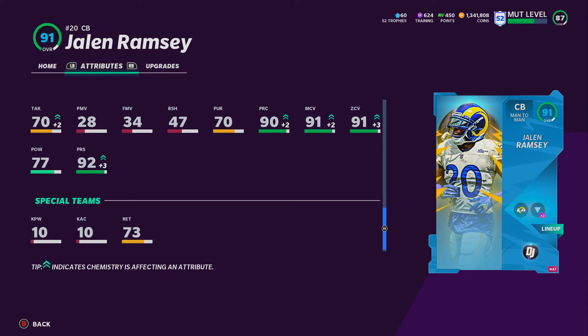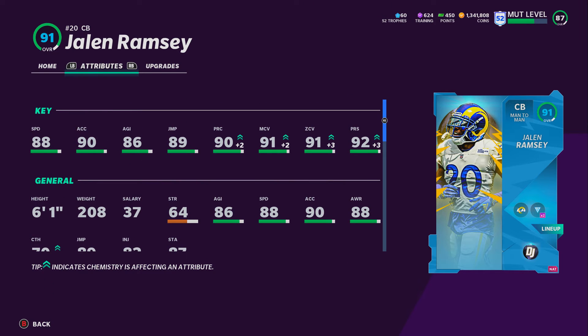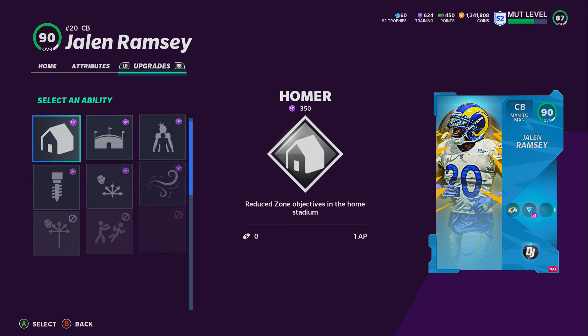Jalen Ramsey is looking like a beast. Look at his stats — 88 speed, not too bad for a bigger corner in the game. If you add him with his power up, I do believe he can get in there, and his stats go up even higher. You can also add physical chemistries to him.